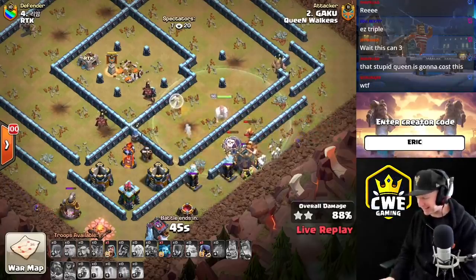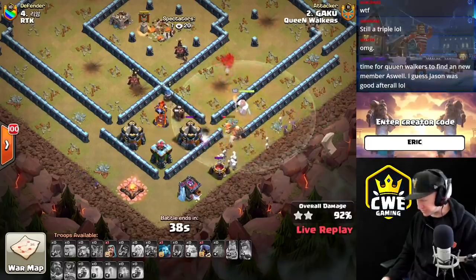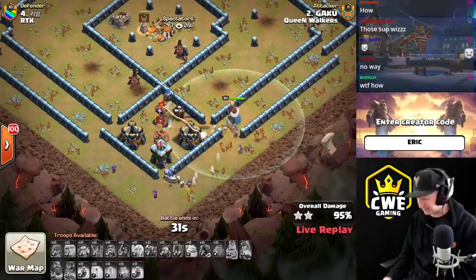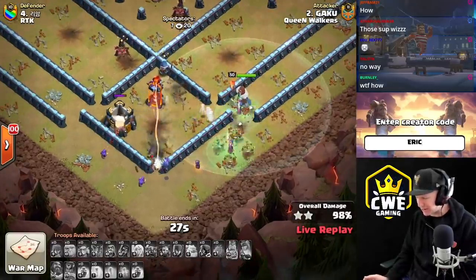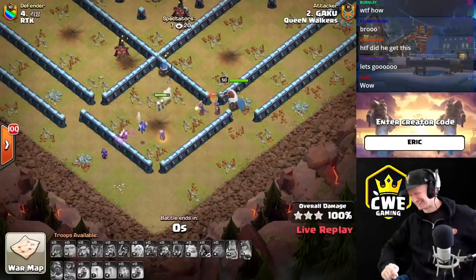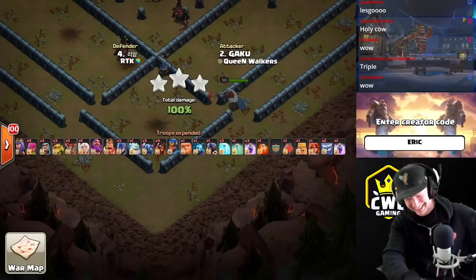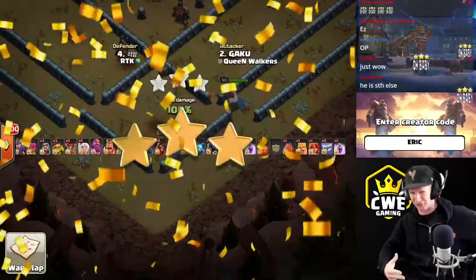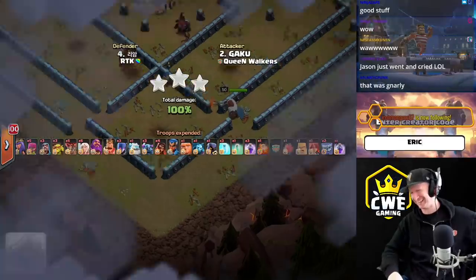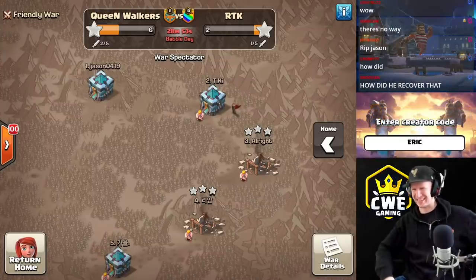He's got 45 seconds — he can still pull this off. Sneaky goblins go in to try to get that storage down. The witches are the biggest thing here. The sneaky goblins go in and trigger a giant bomb — and guys, it's a triple! What the hell — Gaku! I am baffled that he is still able to pull that off. Absolutely incredible. Gaku, that was nuts. I don't know how he pulled that back.